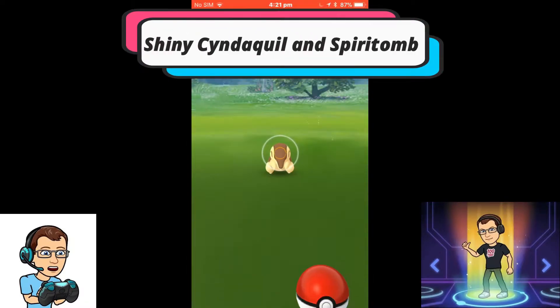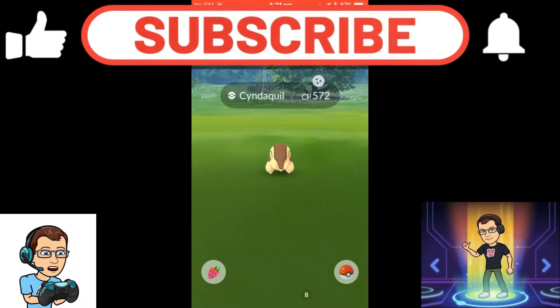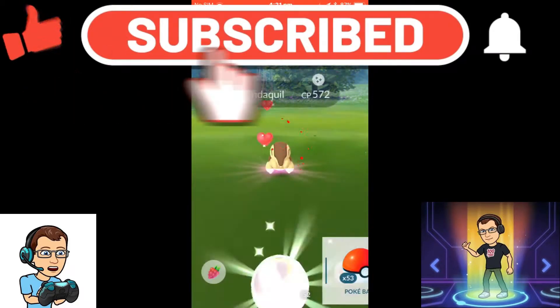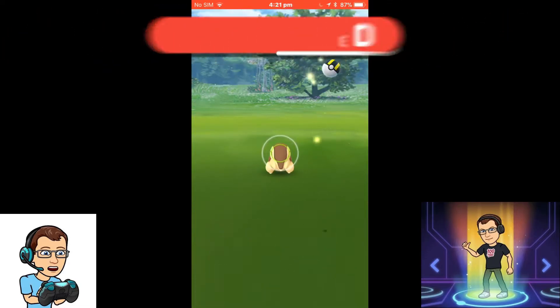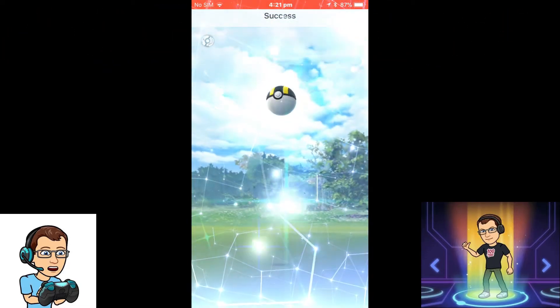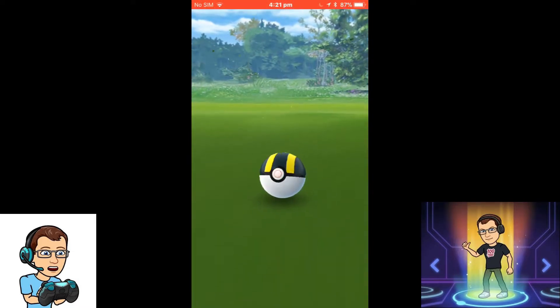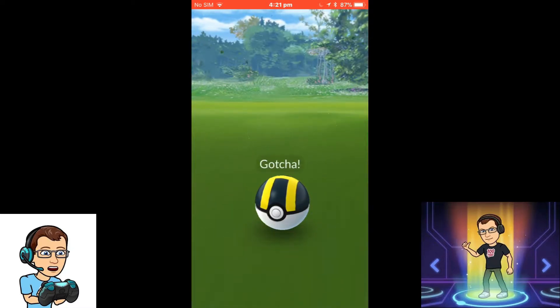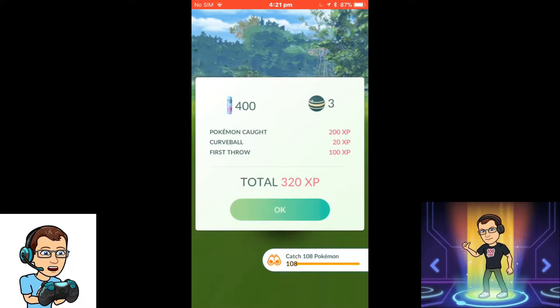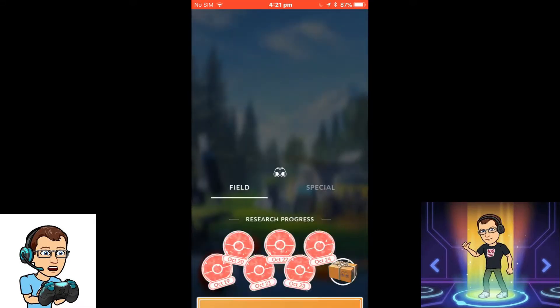Look what I found — a shiny Cyndaquil! Spiritomb is next, but look at this beautiful shiny. I use a barrier and an ultra ball, and that seems to be enough to successfully catch it. Now I have a shiny. I don't think I've evolved it yet, but I'm going to be patient. I've also got 408 Pokémon — and there it is, shiny!